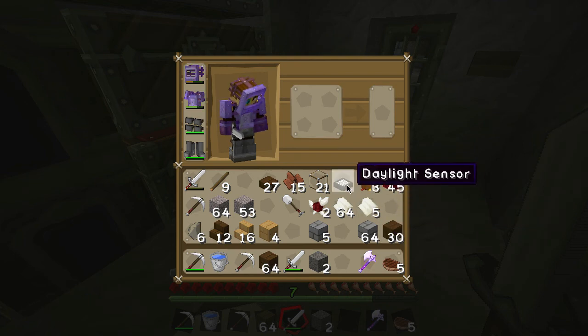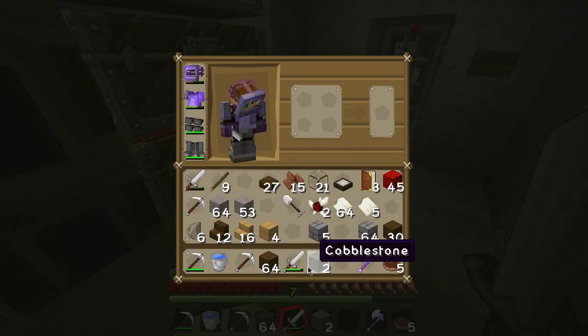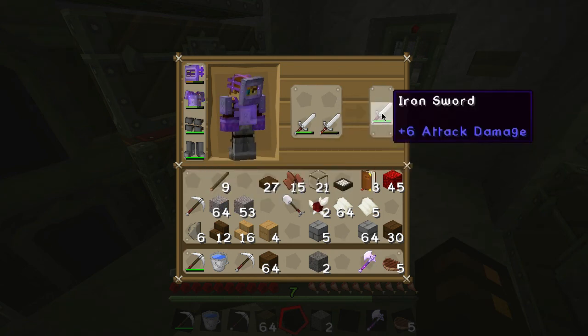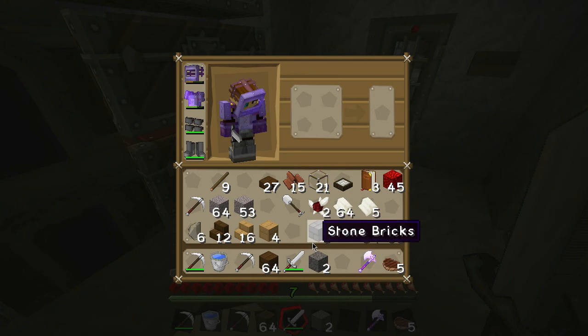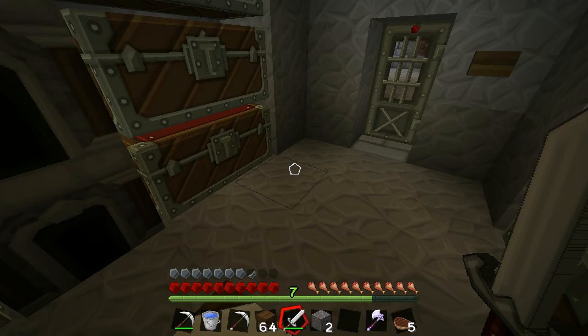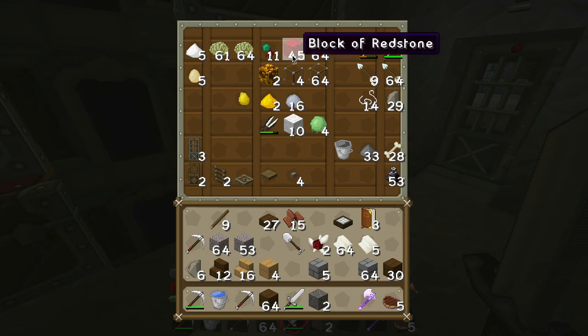I want to see how far the signal goes with the daylight sensor — I think it goes like a typical redstone signal, about five blocks. Let me repair this sword — it's a crappy sword but it'll give me more life. Maybe I can enchant the sword next. That worked out okay with the glass, so let's put the glass back and put this redstone up here for now.